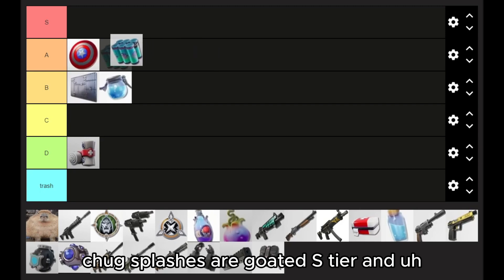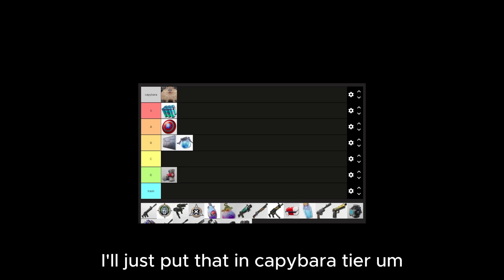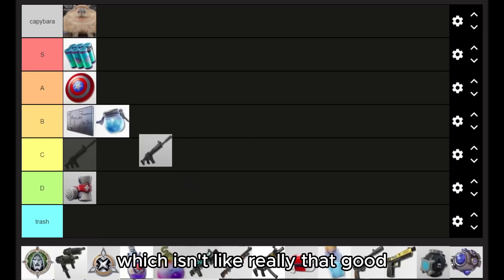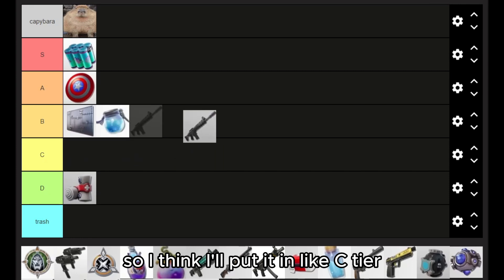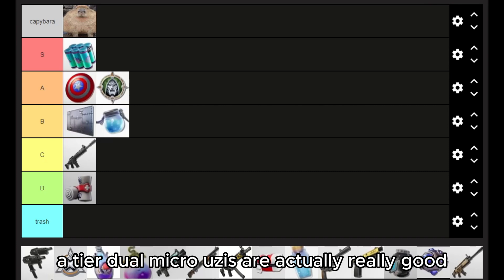Chug Splashes are goated — S tier. And we'll just put that in Capybara tier. Next is the Combat AR, which isn't really that good, so I think I'll put it in like C tier. Then Doom Siphon Medallion is pretty good — A tier.